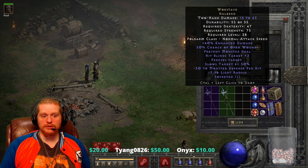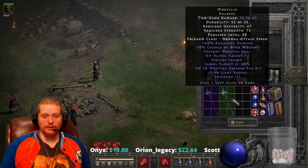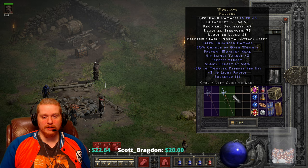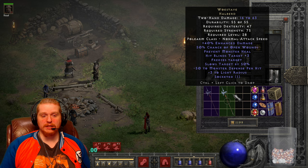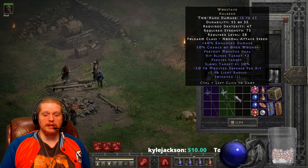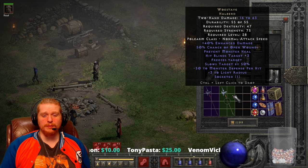Prevent monster heal unfortunately does not work on mercenaries, but it's still nice to have, and since it's paired with open wounds it really doesn't matter because you get both effects at the same time. We've got Hit Blinds Target 3, meaning targets you hit are relatively blind, and with the large range you might hit them without being hit back. We have a Freezes Target effect which completely freezes targets in a block of ice, and Slows Target by 50, so even monsters that can't be frozen get slowed by 50. Slows Target stacks up to a cap of 80, but not linearly — it removes the higher value and the lower one works on what's left.